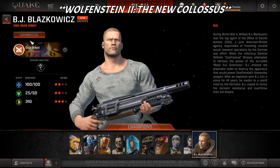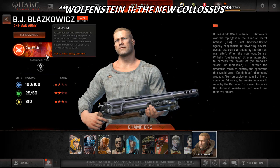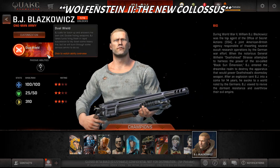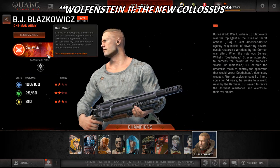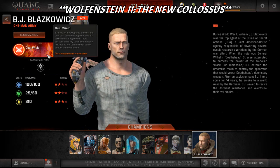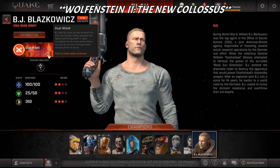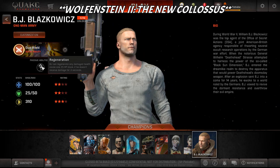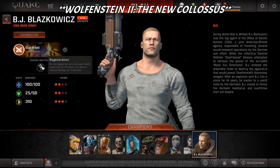There's a little bio right up here. His active ability is actually very cool - he dual wields guns. It says BJ calls for backup and the answer is don't call, double fisting weapons. So he dual wields two different weapons at once, or two of the same weapon. He actually takes turns firing them in rapid succession - right, left, right, left - but you burn through a lot of ammo.